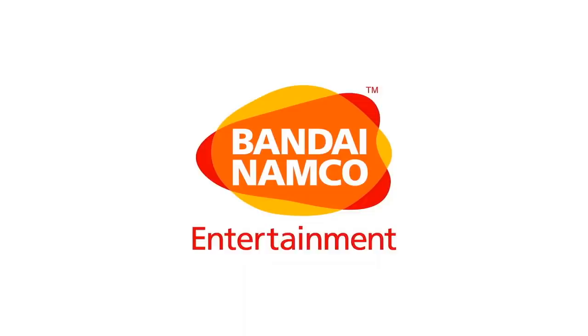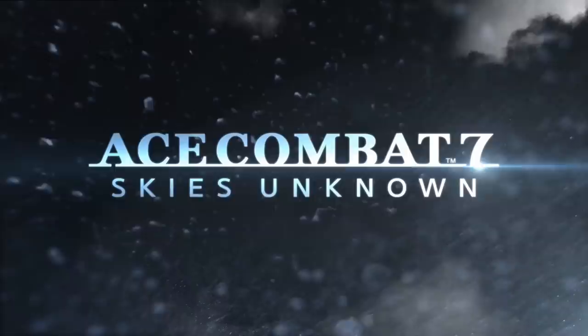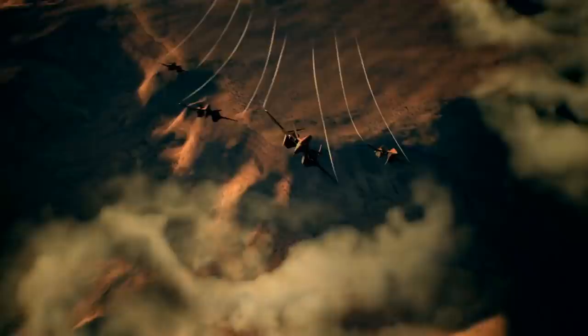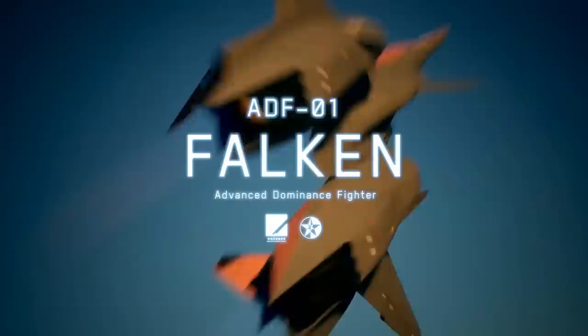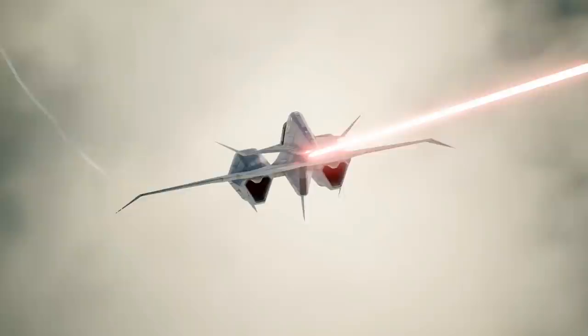Greetings ladies and gentlemen, TugaVenger here. Today we learned the three aircraft coming to Ace Combat 7 with its season pass. They come as no surprise — we expected them to be the ADF family, and that is exactly what we got: the Morgan, the Falcon, and the final boss of Ace Combat 7, the ADF-11 Raven.